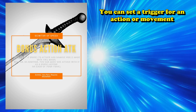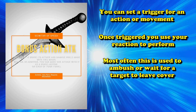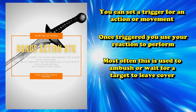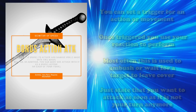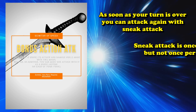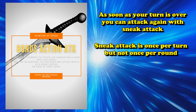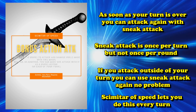The ready action lets you set a trigger for an action or movement — once that trigger is met, you use your reaction to do whatever you had readied outside of your turn. What you can do is simply state that you wish to attack with your weapon as soon as it's not your turn anymore. That way, as soon as you end your turn and someone else's turn starts, you get off your second attack with the scimitar. And since it's no longer your turn, you get to activate sneak attack once again.